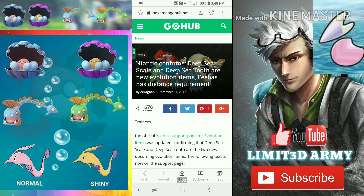What is going on Lemon Army fans, welcome back to another Pokemon GO video. We got some very big news from Niantic confirming the deep sea scale and the deep sea tooth are now evolution items.